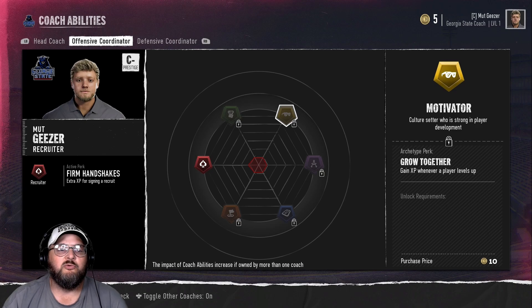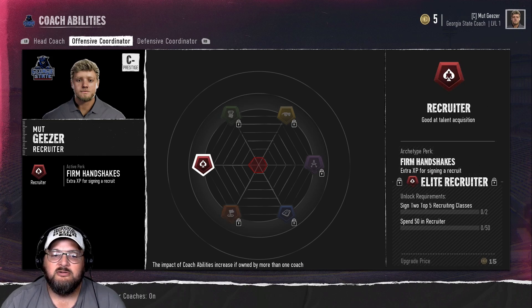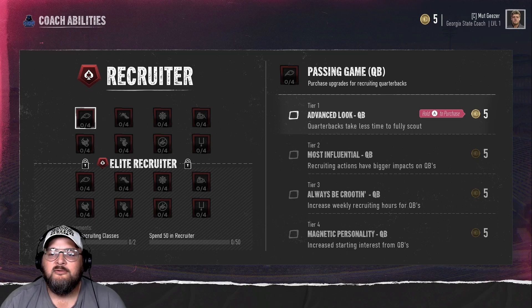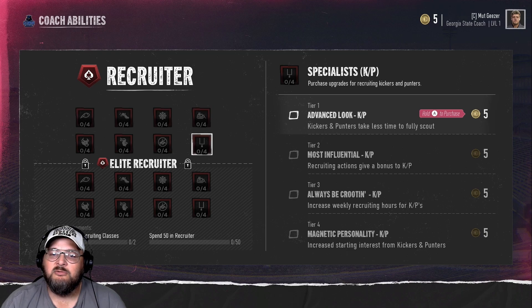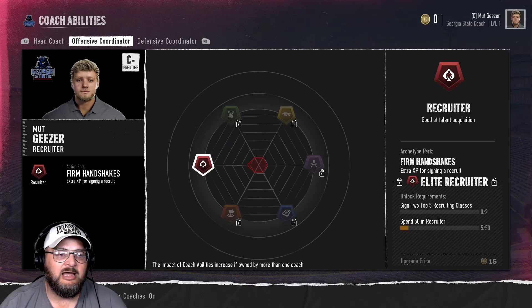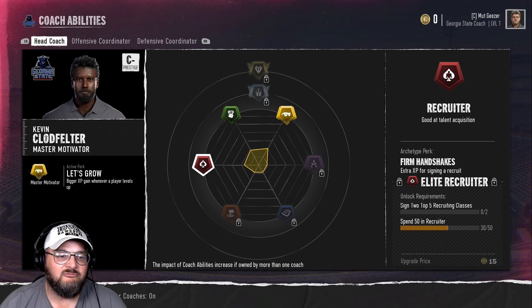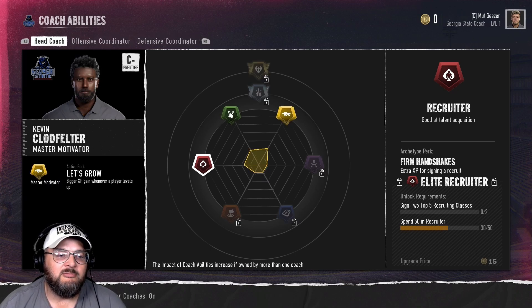Upgrade coach skills — we're a recruiter. Coach's name is Mutt Geezer. I'm a motivator and recruiter. We got five coaching points. We can get an advanced look at quarterback and an advanced look at running back. Should have done this before the recruiting boards, but oh well. We'll take the advanced look at quarterback for now and earn more points later. Our head coach is Claude Feller, a master motivator. The defensive coordinator is a scheme guru. So we got it all covered there.